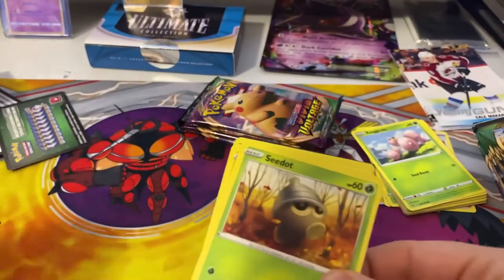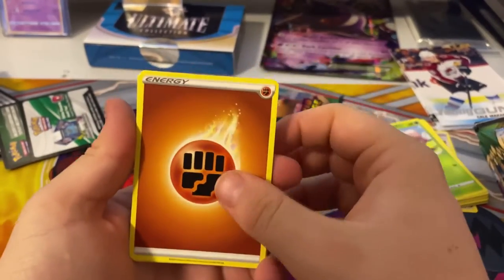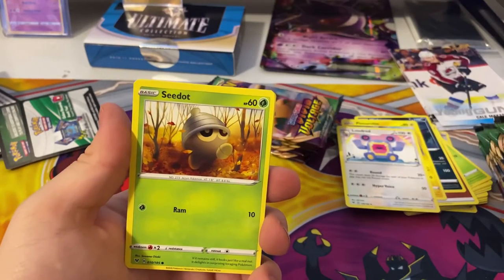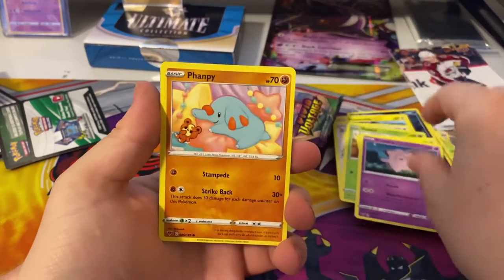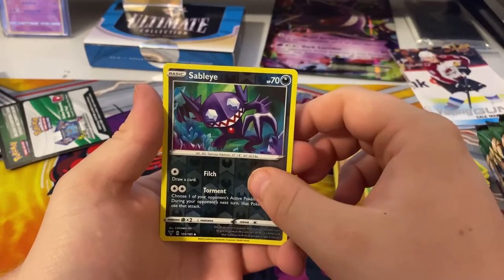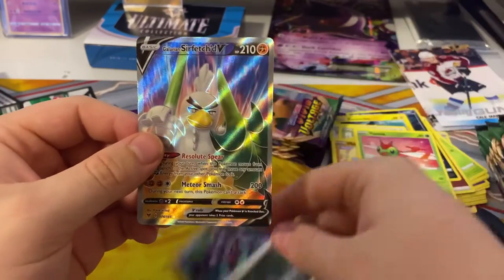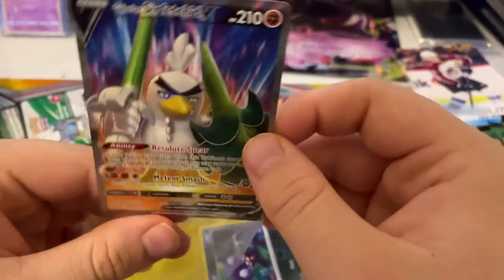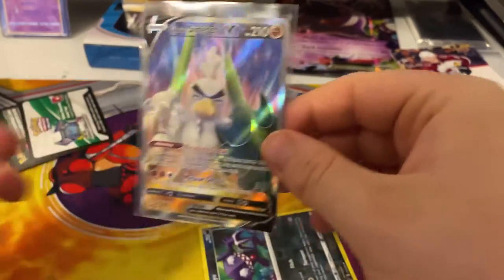Opening the next pack — here's a code card. From the back: rock energy, Audino, Purrloin, Loudred, Seedot, Electrike, Clefairy, Furfrou, Yanma, a reverse holo Sableye, and your rare is — we have a V! A Sirfetch'd V! What a nice card, we'll sleeve that one up. I don't believe I have this one. Really nice artwork — I think he's holding a bamboo stick or something. Please tell me in the comments what he's holding.